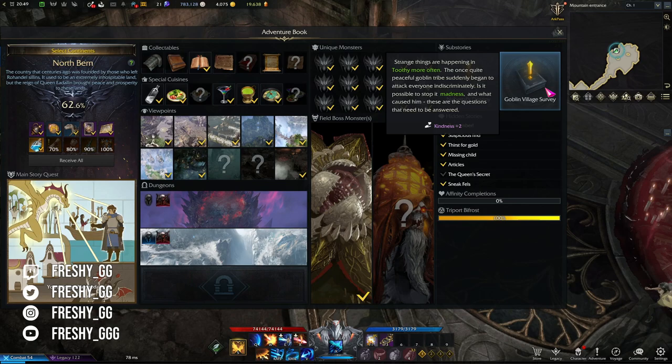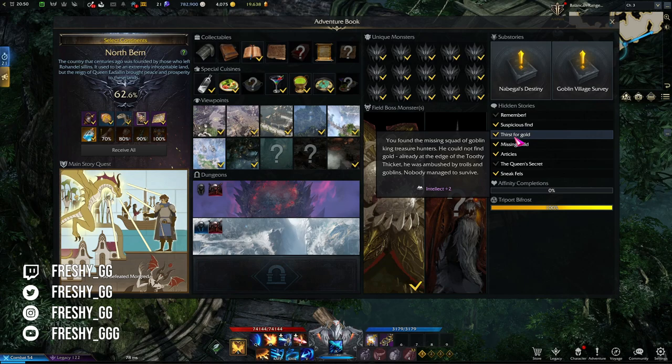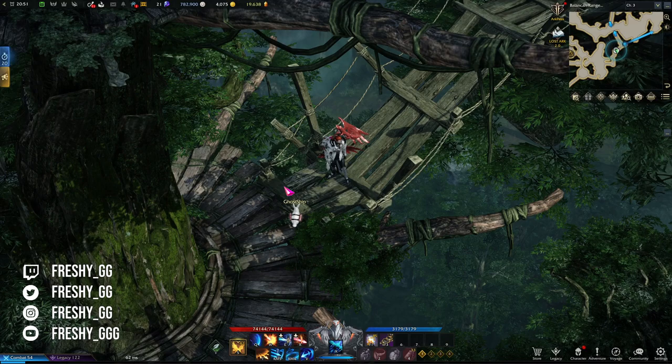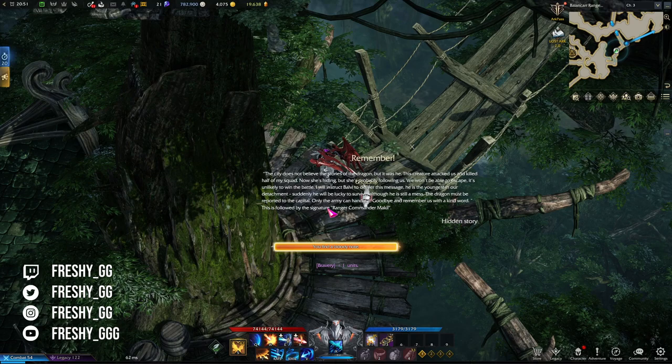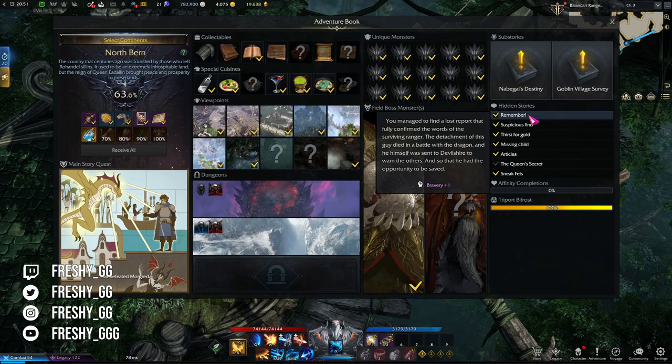Hidden stories are almost the same as sub-stories, except you don't look for NPCs and it's not a yellow quest. It is an item hidden on the ground — very hard to spot unless you know exactly where and what to look for. These are normally completed by just clicking on them, and some have multiple parts where you need to find different items that connect to one another. The best way to complete these is by following a written guide.